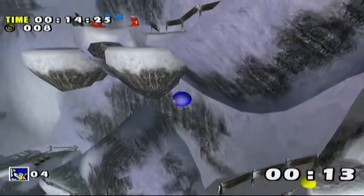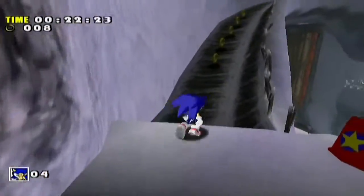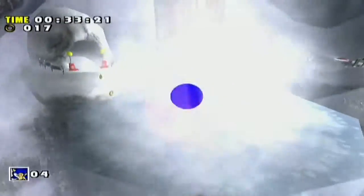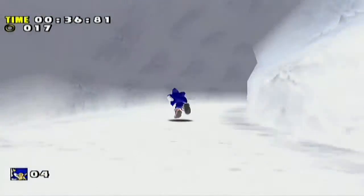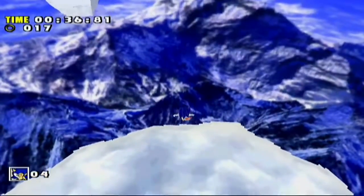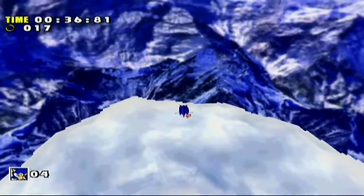I'm trying to replicate what the speedrunner does — he goes to the right, I don't know how, to go directly through the door. I don't know how to do it, so I have to open it. He threw a grenade — that's how he did it. Here I made a great glitch; you can see the game is not handling it very well.